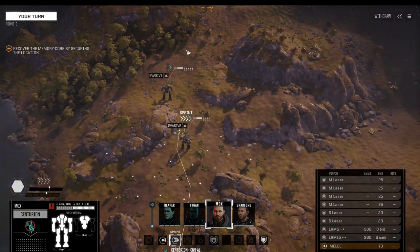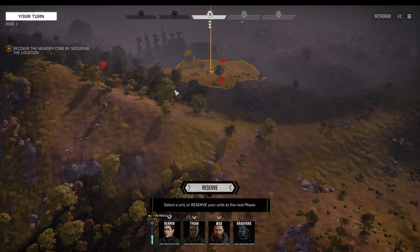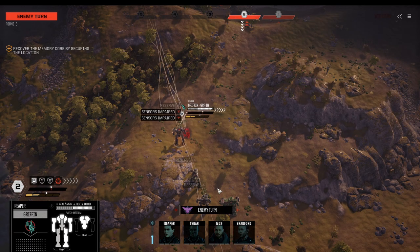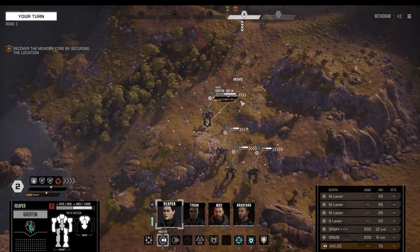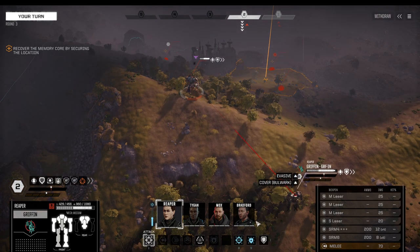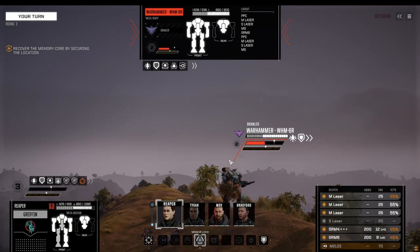That changes as the enemy seems to have the exact same idea. We can fall back into the water if needed for some extra cooling, but for now let's see what the enemy does. Warhammer — okay, isn't a warhammer a heavy mech? Or maybe he has the initiative trait. Commander, all right. Griffin begins to move up. Vigilance — because I have the distinct feeling she will tank for us.